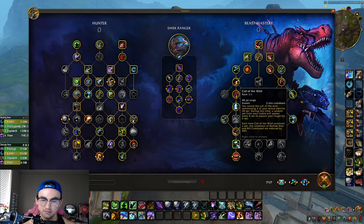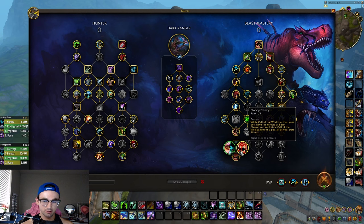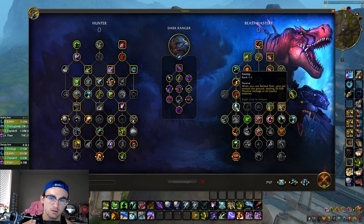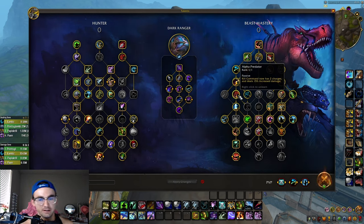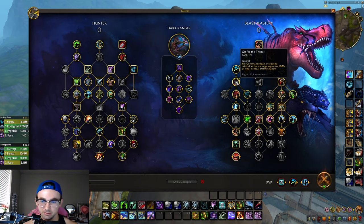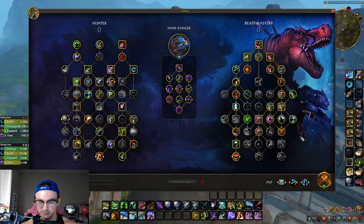Call of the Wild is your main burst, your 2-minute cooldown — it summons two of your active pets for 20 seconds while a random pet from your stable appears every 4 seconds to assault your target for 6 seconds. You want Blood Frenzy — while Call of the Wild is active, your pets have the Beast Cleave effect and each time it summons a pet, all your pets Stomp for 32,000 physical damage to all nearby enemies. Alpha Predator gives Kill Command two charges and 15% increased damage. Go for the Throat makes Kill Command deal increased critical strike damage equal to 100% of your crit chance.